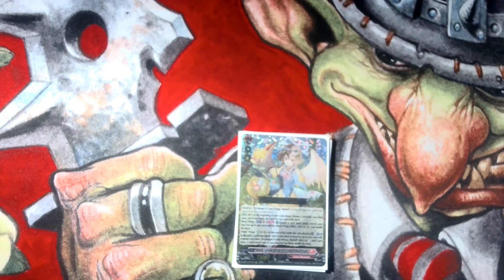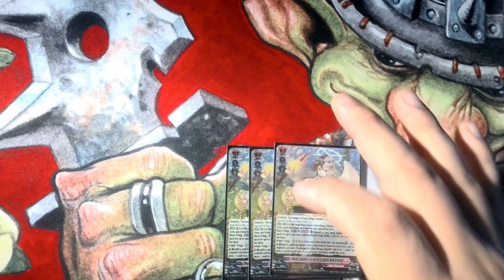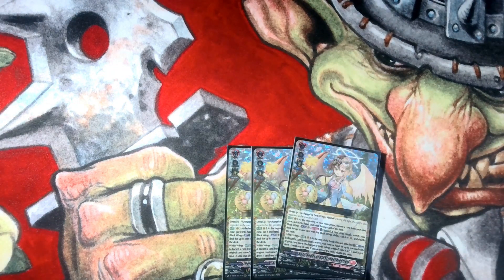Her White Wings ability: at the end of battle when she attacks, you Counter Blast 1 and discard a card to stand your Grade 2, and it'll have minus 1 drive — that's your multi-attack. You might be thinking how you're supposed to get both Black and White, but I'll show you later. Persona ride will win you games, and it's very easy to get Persona ride in this deck.